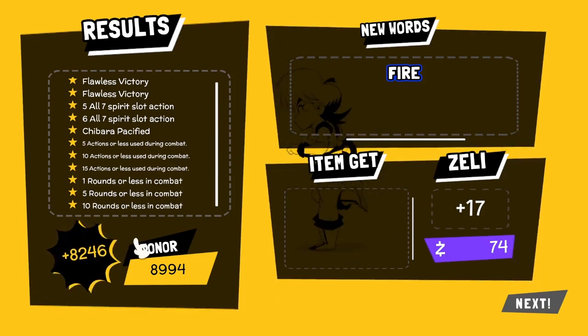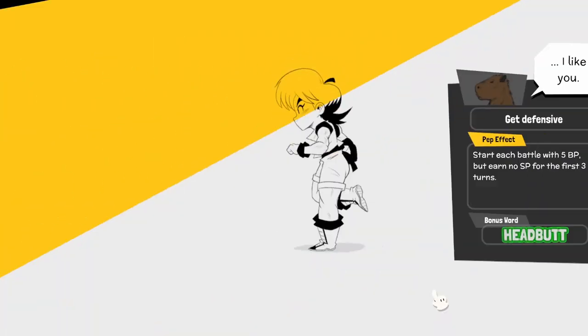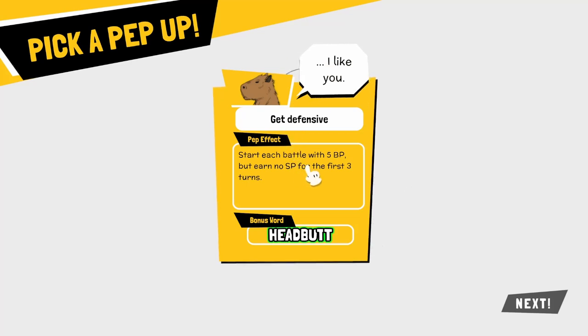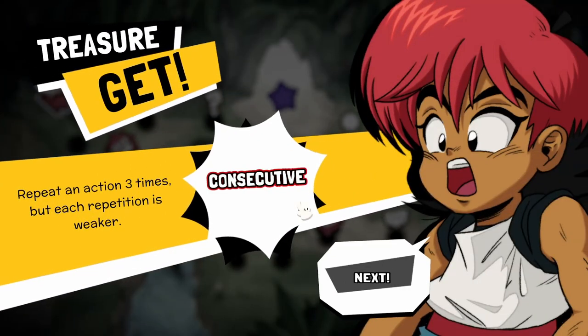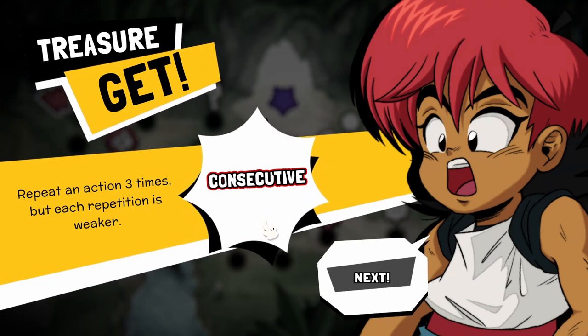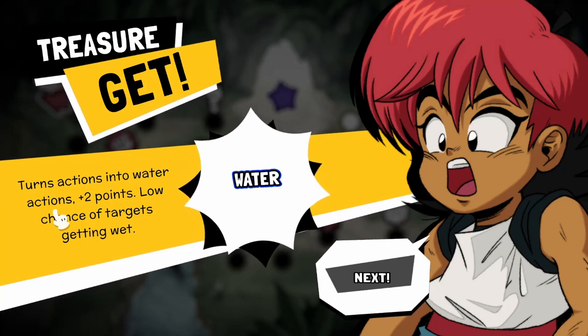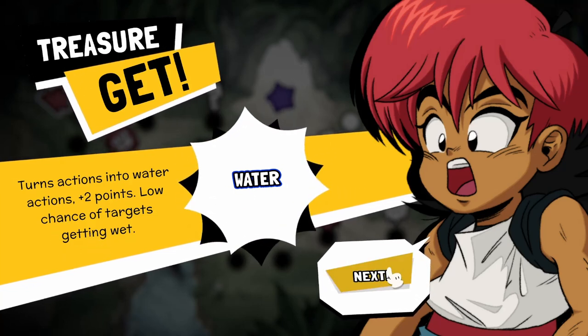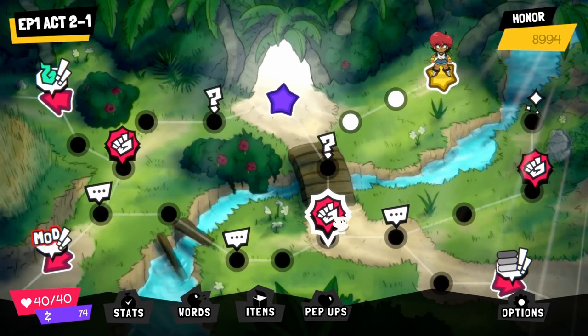Another fire is good, and we impressed the creepy buff capybara. Start each battle with 5 block points but earn no SP for the first 3 turns — that's not bad actually. Let's get this treasure. Consecutive — repeat an action 3 times but each repetition is weaker. That could be cool. And water — turns actions into water actions, plus 2 points, low chance of targets getting wet. Whatever that means in this context.